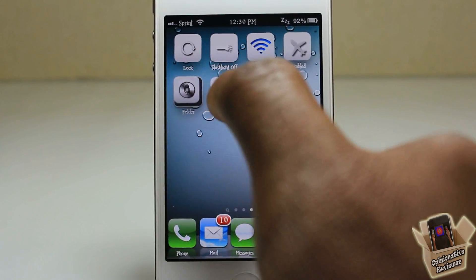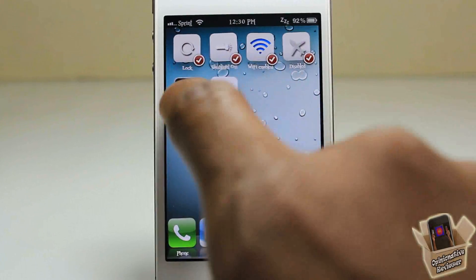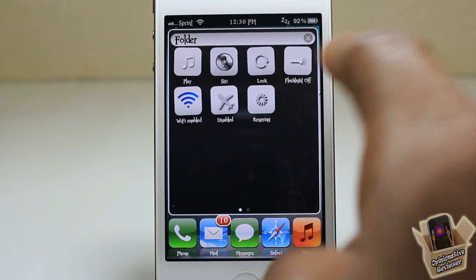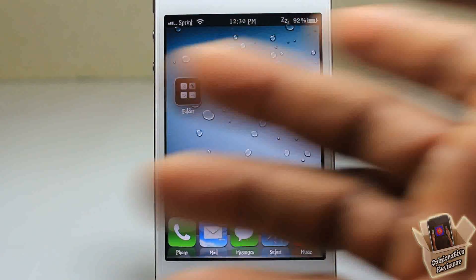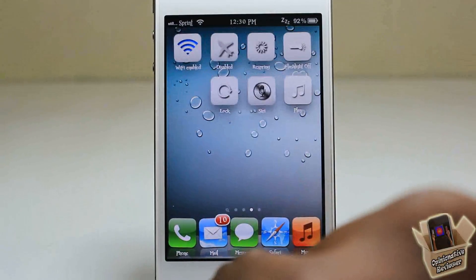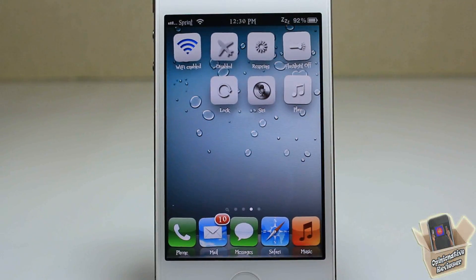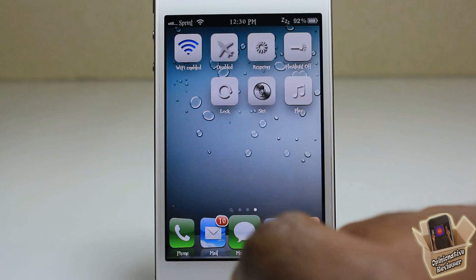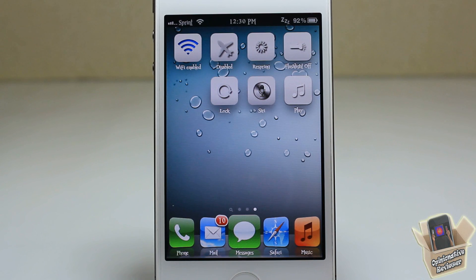You can move these around anywhere of your choice and put them in folders — they act just like normal icons. The only thing you can't do is delete them, but you can disable them. So if you don't want all of them and just want a select few, go ahead and do that.